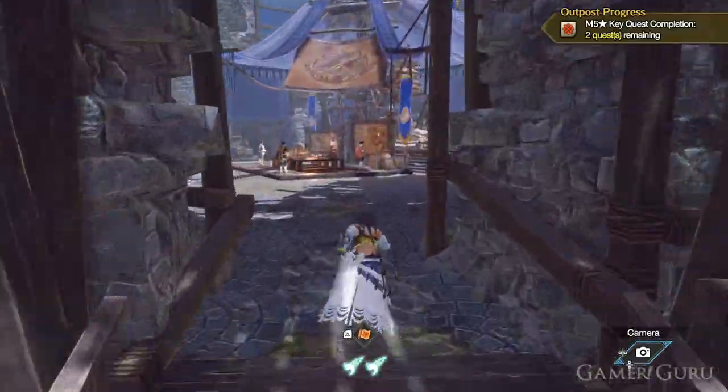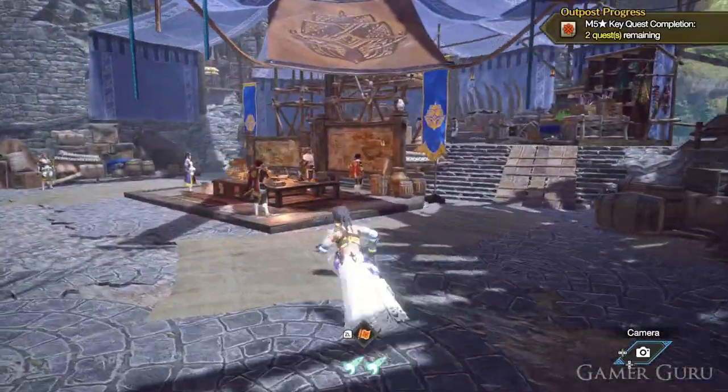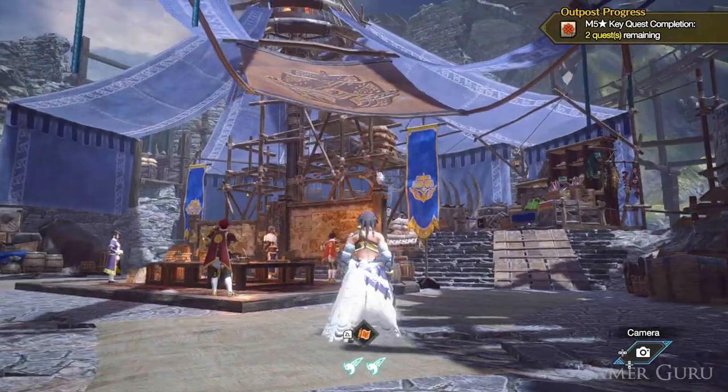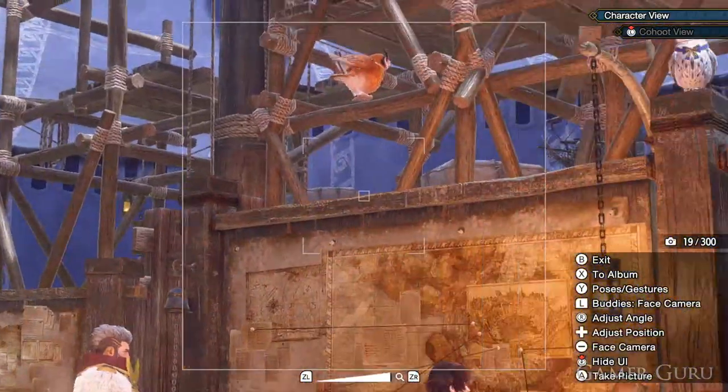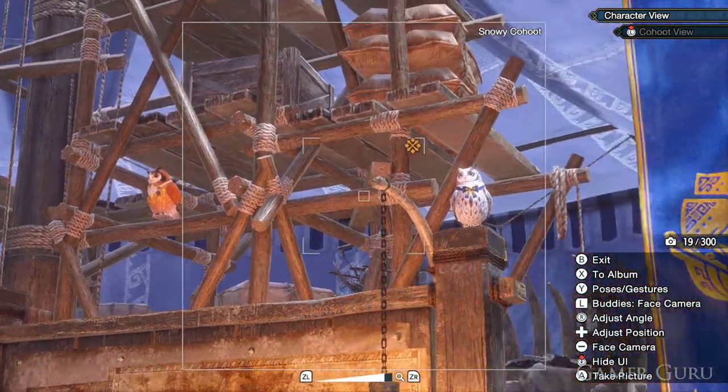The second one is actually going to be the white one, which is always going to be found next to the admiral — either just above the map as you can see here in the gameplay, or sometimes it'll rest on the admiral's shoulder. Just snap a pic and that will be two out of three.